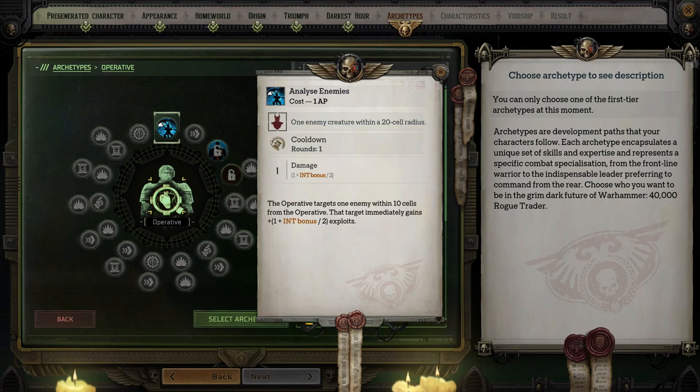There's also the active ability you can use in combat. This allows you to target one enemy within 10 cells and gives it a number of exploits equal to one plus half your Intelligence bonus. Basically, this class revolves around stacking as many exploits on enemies as possible, and then you can either remove them yourself for extra damage, or focus on debuffing enemies further to make it easier for your party members to deal damage.